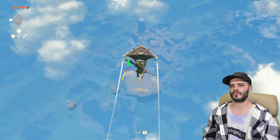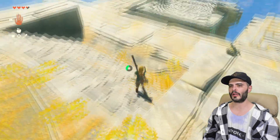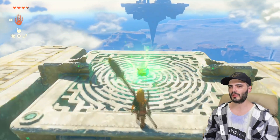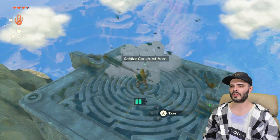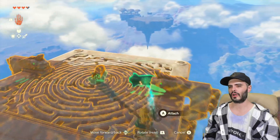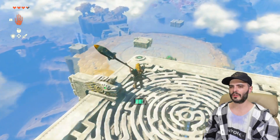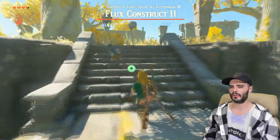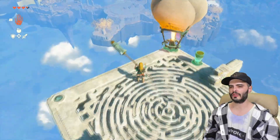Use the Hyrule Field Skyview Tower and glide to the nearby ferry island with the launch pad. Go to the floating platform and attach one of the nearby rockets facing away from the island. If you have a free shield, attach the second rocket to it. Take the platform to the next island and take out the construct guarding the next platform with rockets on it. Attach a rocket facing the construct arena, hit it, then attach the loose rocket and hit that. Go past the flux construct and run to the floating platform with the balloons — you can make the next hop with what it already has, but adding a few extra batteries won't hurt. Take the platform up and glide to the island.